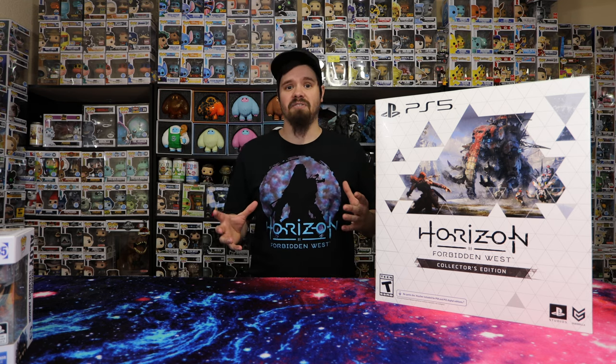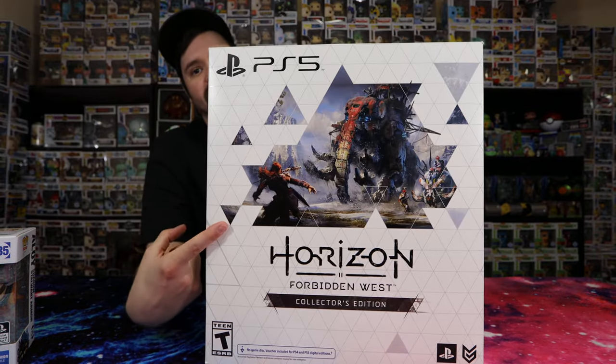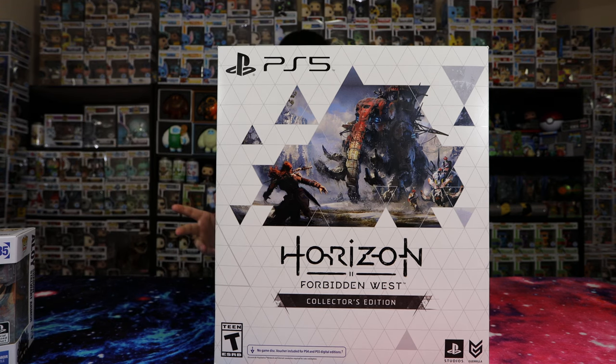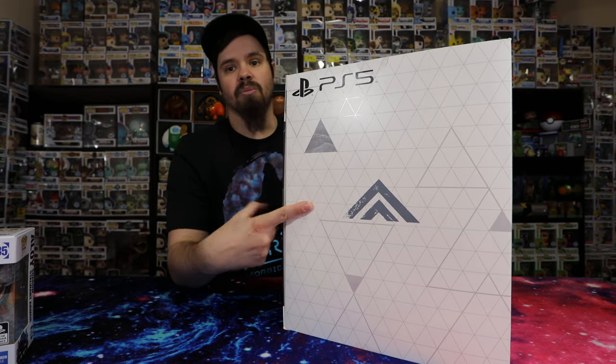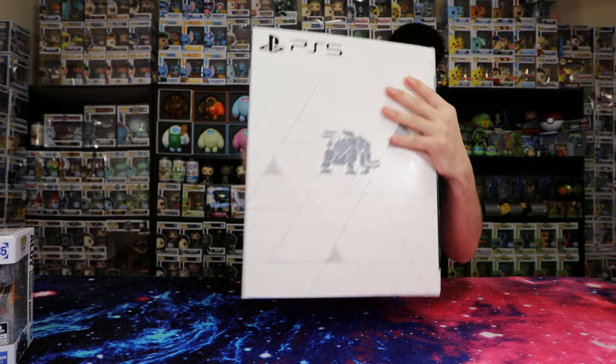I'm probably going to have to pause the video because this thing was really hard to build. I've already built one because I did buy two editions. This one is actually my girlfriend's, and it took me a good minute to actually put the tusk on the statue. This is what the box looks like right here — we got Horizon Forbidden West, the cool little triangle thing that they always do. This is one of the newer games; I think the first one came out around 2017. This is the sequel. This is actually a cauldron, a part of the game, and a cool little art piece on the side as well as the Tremortusk itself.